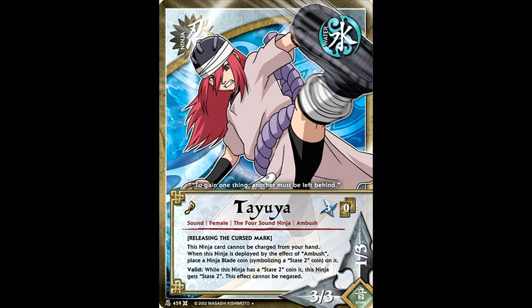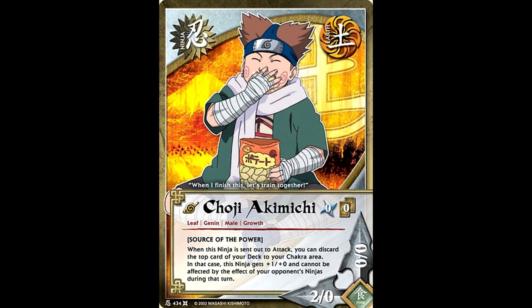All of them are awful. The only one that's even remotely playable is Tayuya, and that's because her stats are essentially Kurenai's stats. Since the new Sound 4's Ambush mechanic is so awful, we need to find ways to get them into the chakra area. The new Choji — when he's sent out to attack, you can put the top card of your deck into the chakra area and get a plus 1, so it's a 3 for the turn. I guess that's an acceptable way to try and get these guys into the chakra area, but unfortunately we are reaching the lifespan of our state 2 boys and girls.